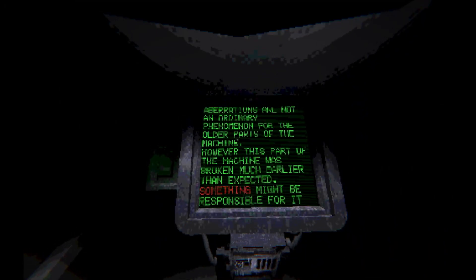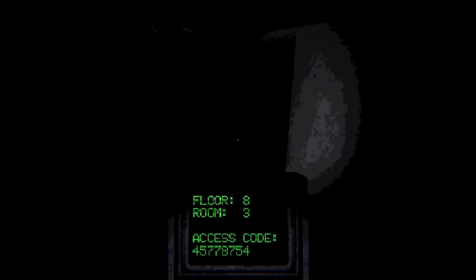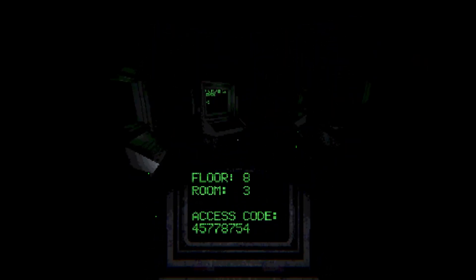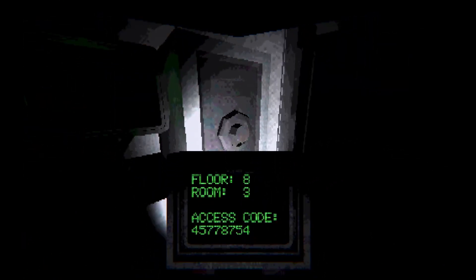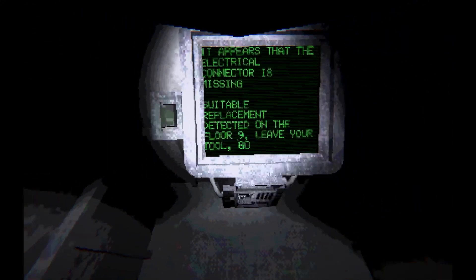Okay, aberrations are not ordinary phenomena for the older parts of the machine — however, this part of the machine was broken much earlier than expected, something might be responsible for it. I see room three. We got five, four, seven, eight, seven, five, four. Two, nine, five, three, six. Oh come on, is that broken as well? It appears the electrical connector is missing — suitable replacement on floor nine.